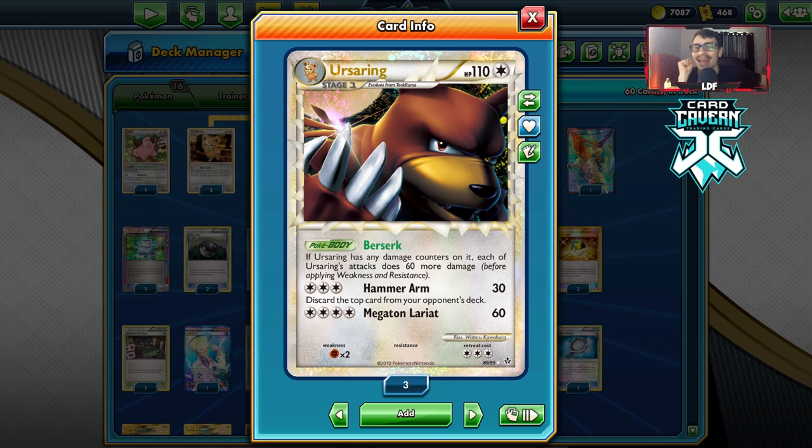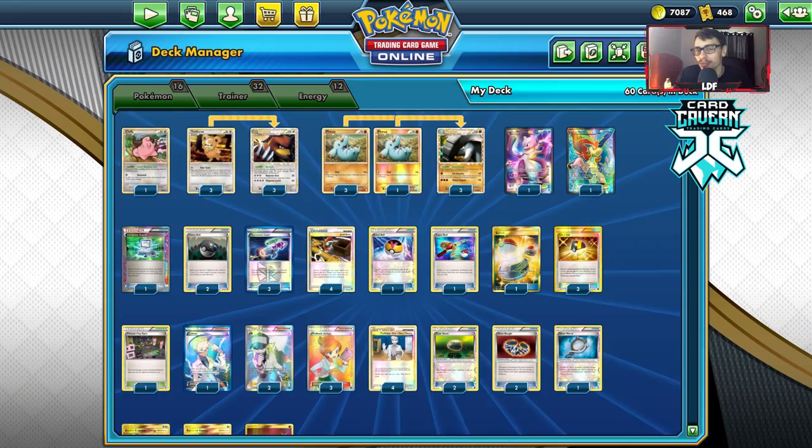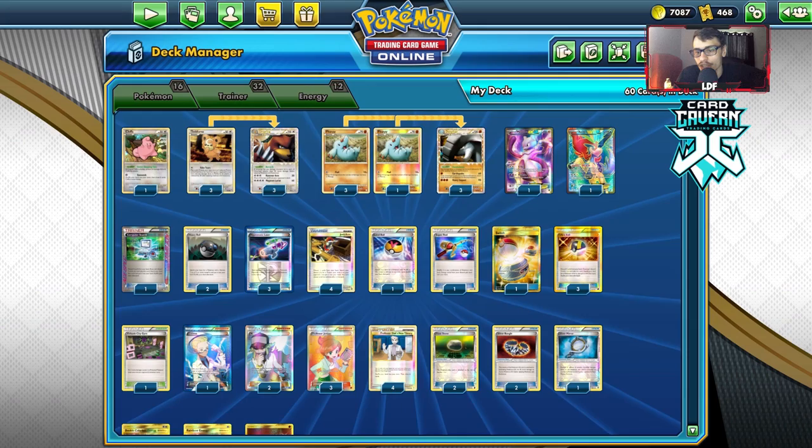Earthstream Prime is a pretty cool card. It does have the Pokebody Berserk, where if it has any damage counters on it, its attacks do 60 more damage, which means Hammer Arm is now doing 90 and Megaton Lariat is now doing 120 damage, which is a lot. And of course, we have some damage modifiers in the form of Silver Bangle, Hypnotoxic Laser, and Virbank City Gym.